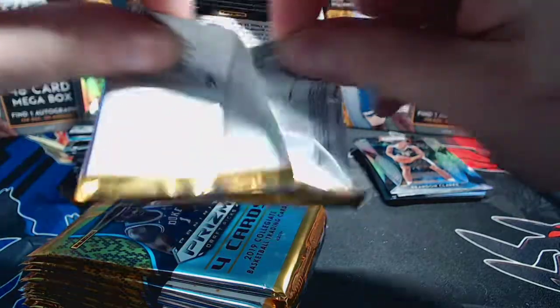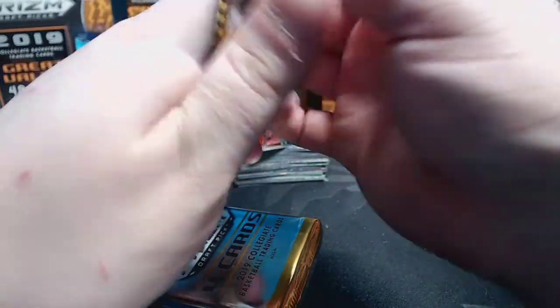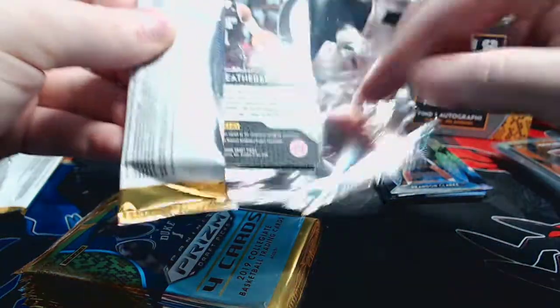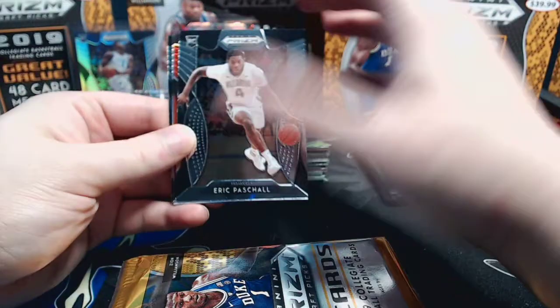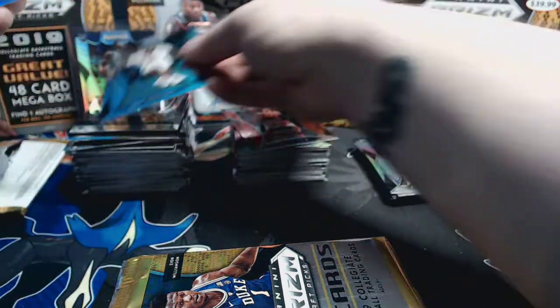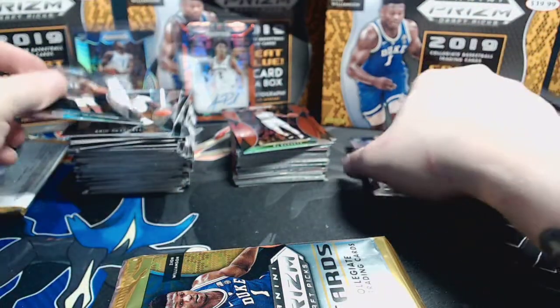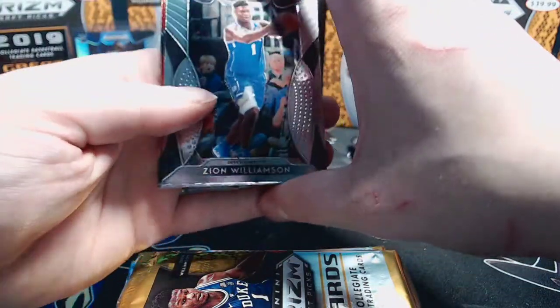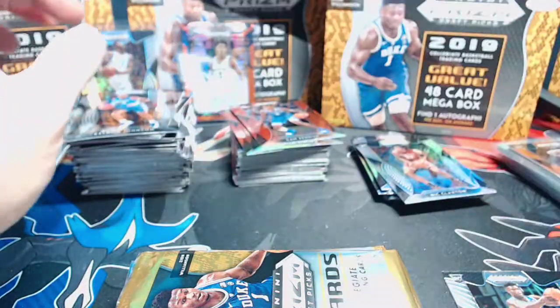Auto should be in here - it looks to be a green. This is a really fun break, and the reason is you know what you're gonna hit in every box. I like the lack of parallels. Eric Paschall - we haven't seen him much this video - he is balling out. RJ Barrett, Nick Claxton silver, and Ky Bowman. Eric Paschall currently balling out, probably in the running for rookie of the year with Kendrick Nunn, keeping competitiveness alive in Golden State with all their injuries.